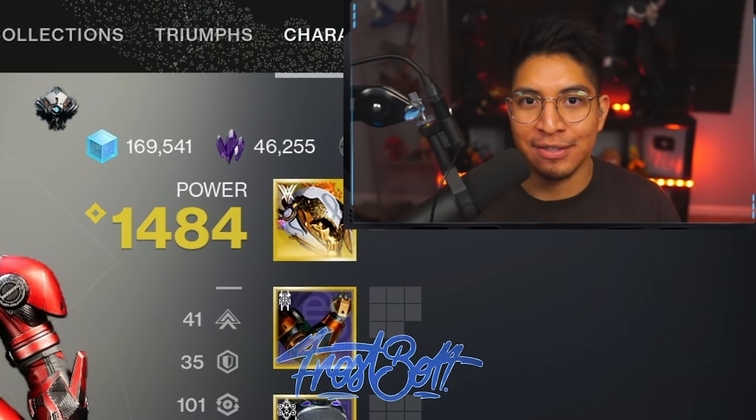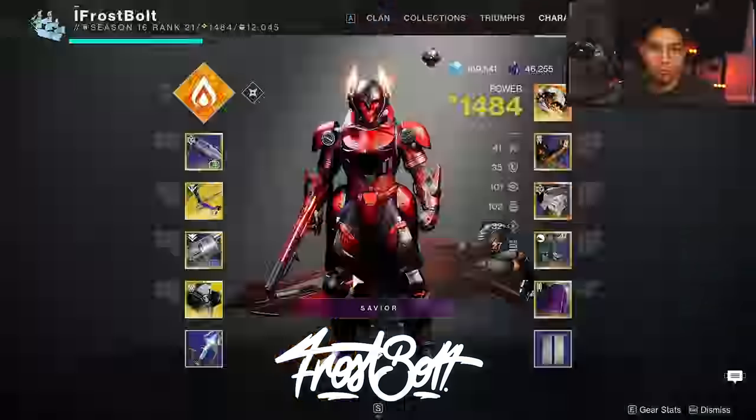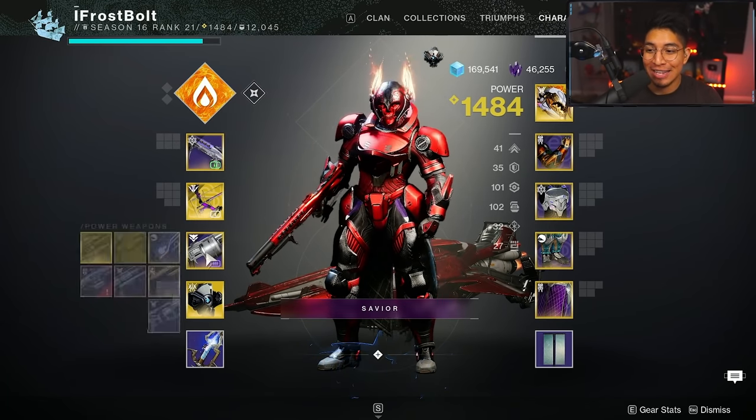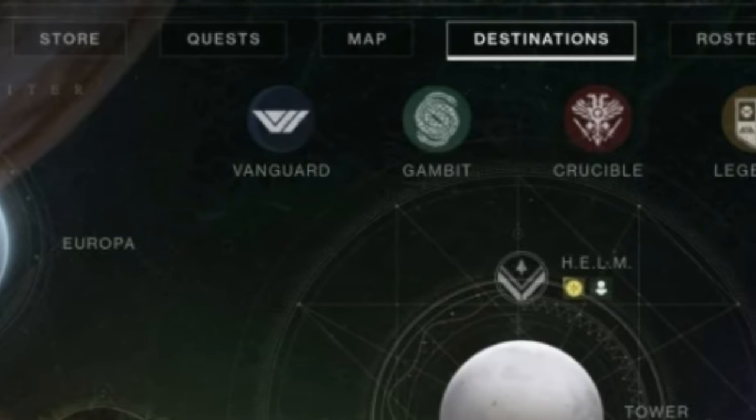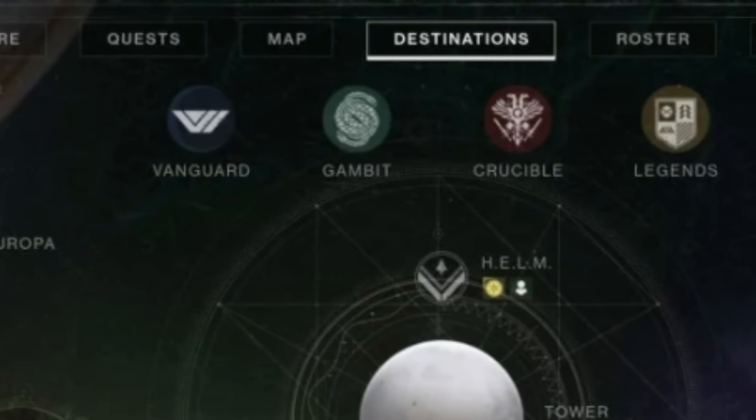Yo, what's going on YouTube? Welcome back to the channel. The name is Frostbolt and in this one we're taking a look at the catalyst for Lemonark. Now some of you may be curious how you get your hands on it — all you have to do is play the activity playlist and you have a chance of it dropping for you.